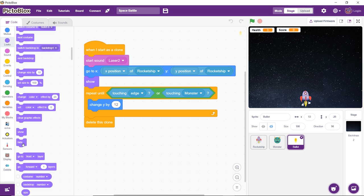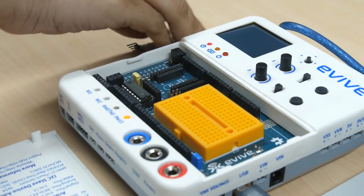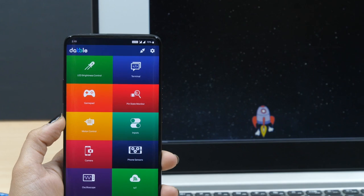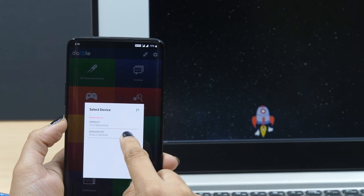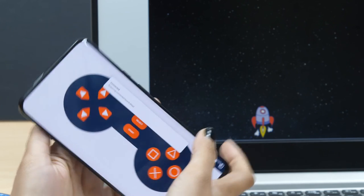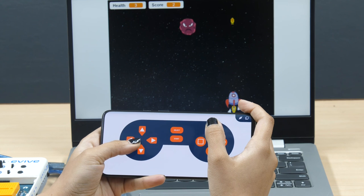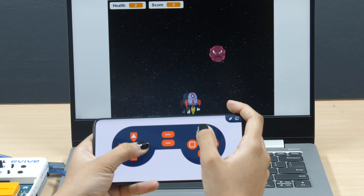Now all we need to do is pair Evive with Dabble. First, connect the HC05 Bluetooth module to Evive. Next, open Dabble on your smartphone, then click on the connect/disconnect icon. A list of nearby devices will appear — select your device's name. Next, open the gamepad module in Dabble and start playing.